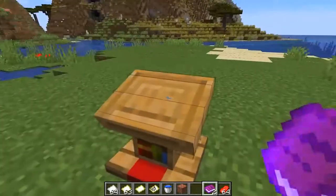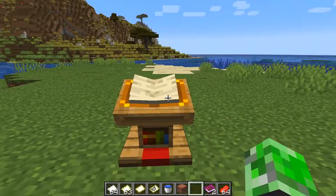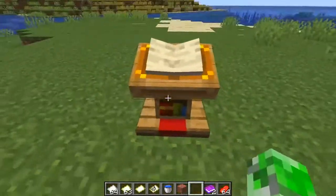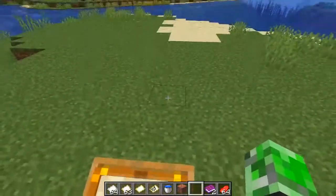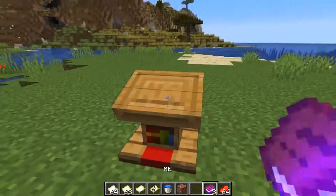If you're creating adventure maps, someone reads the lectern book and it can blow up, set traps, or do other stuff. I thought it was going to have a different use but it's still pretty cool. You can take the book off it — that's what you can do.